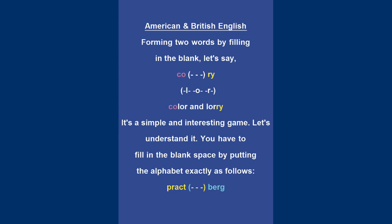First, we need to form two words by filling in the blank. Let's say: C O, three blanks, R Y L O R. These are correct letters that make two words — color and lorry. Right? It's a simple and interesting game.